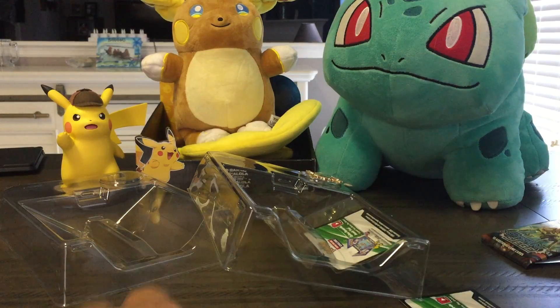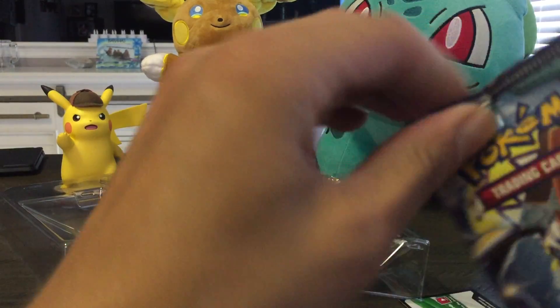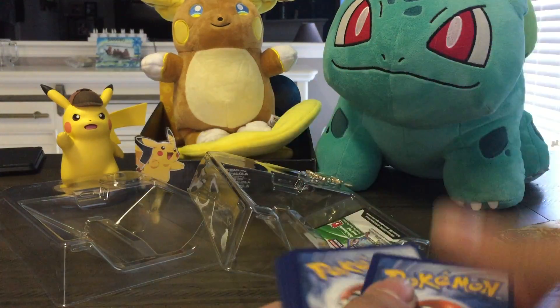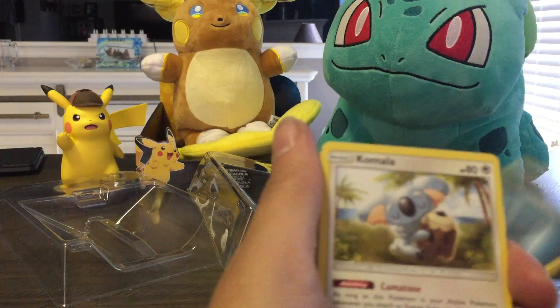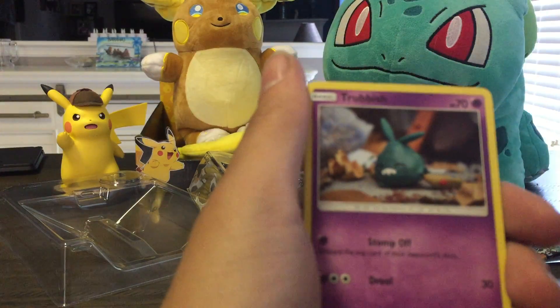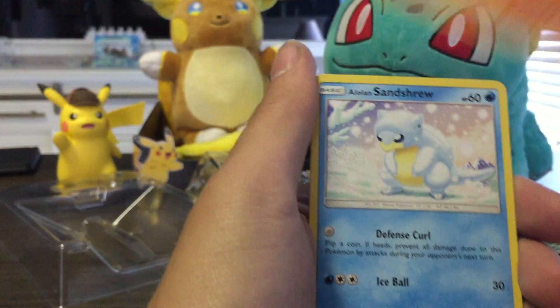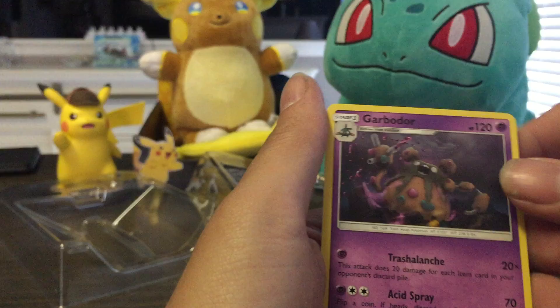All right, on to the four Guardians Rising packs. We've got a Komala, Gothorita, Slowbro, Trubbish, Machop, Geodude, Mudbray, Sandshrew, Stufful, and a Garbodor.